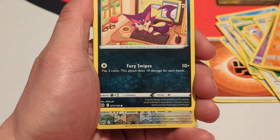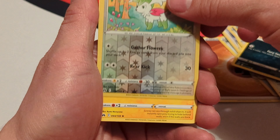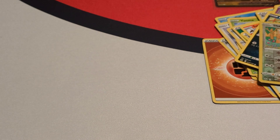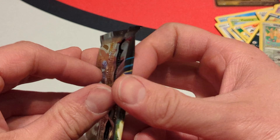Let's take a closer look at the jumbo card — same as the smaller one. Set it up here out of the way for now, and then we have our four Crown Zenith packs. Let's just dive right into those. This is my first Crown Zenith pack opening, the first pack of this I have opened.